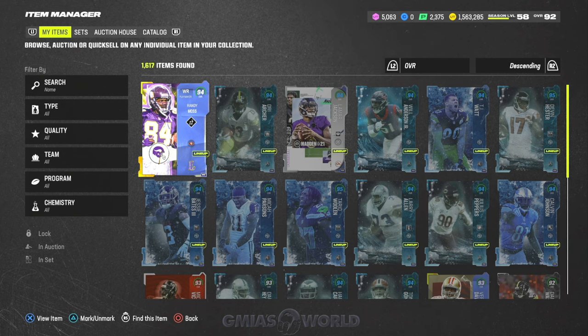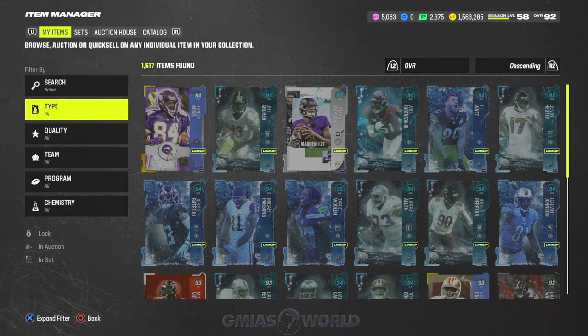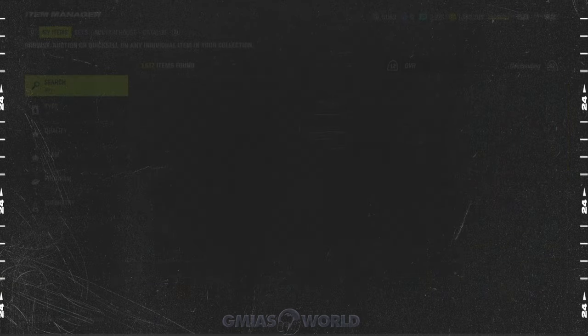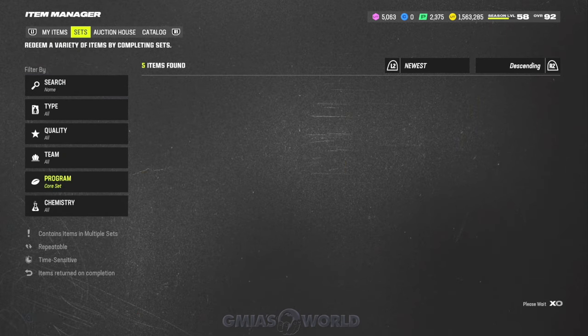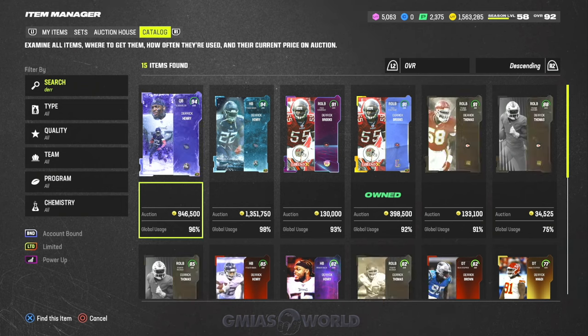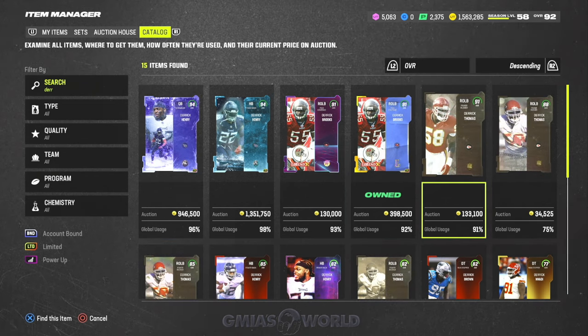A few of those Campus Heroes are going to be decent. That Derek Thomas is pretty good — there are just so many different Dereks. We can search by name and see if he's in here. So that's him — his new card is going to be OP. They always make his cards wild.